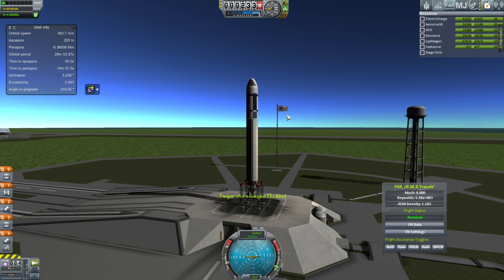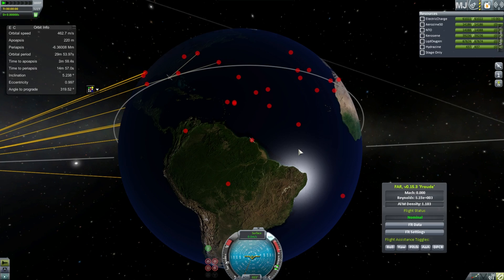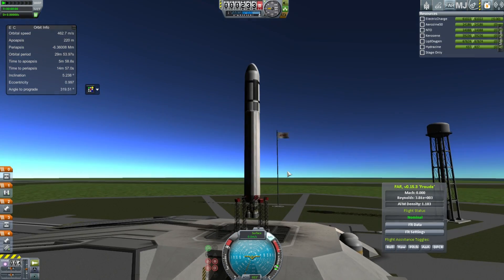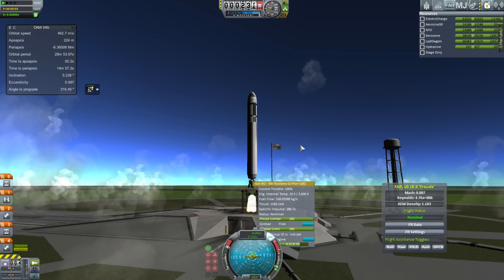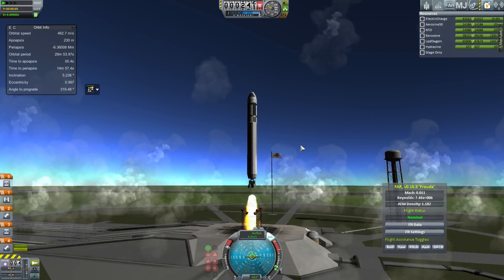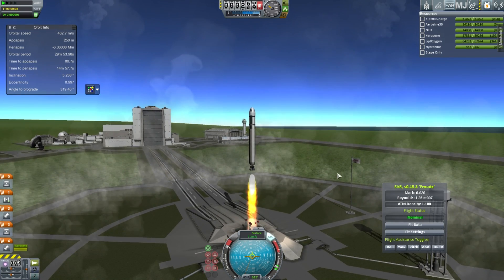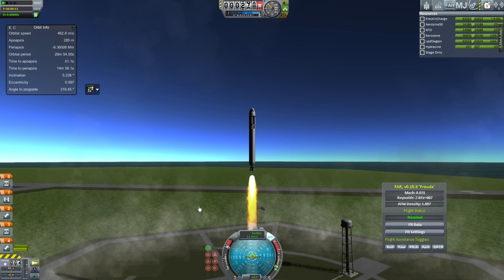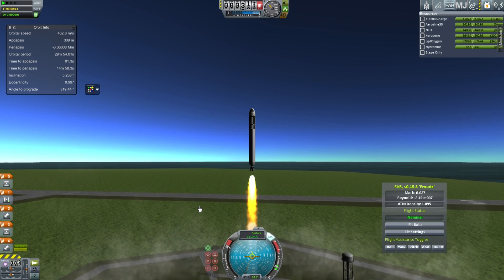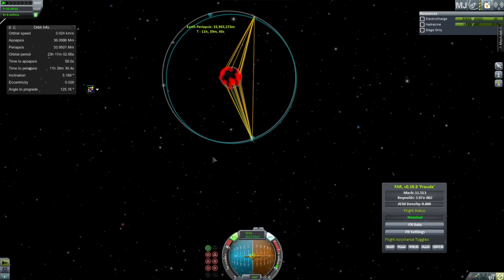The next launch is pretty much the same - I've slightly modified the payload and removed one of the decouplers. Again launching out of Brazil, a little behind the last satellite, hopefully about a third of an orbit, because I'm putting up three even though you only really need two. This launch went off really well. I do love launching in Realism Overhaul - even with a bit of a slow frame rate, you just have so much more time compared to normal Kerbin where you have to stage and instantly maneuver.